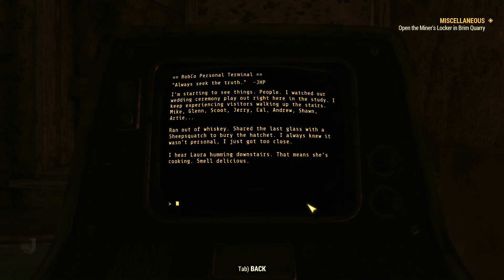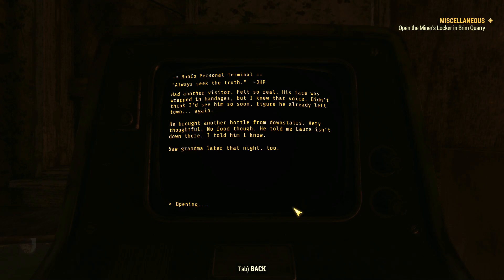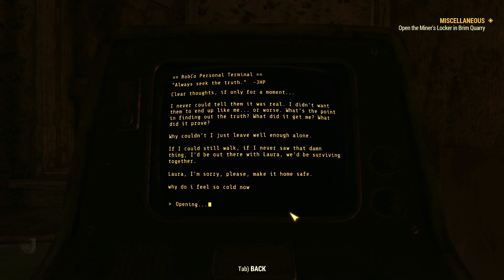"Laura Gone Day 16": "Had another visitor. Felt so real. His face was wrapped in bandages, but I knew that voice. Didn't think I'd see him so soon. He brought another bottle from downstairs — very thoughtful. No food, though. He told me Laura isn't down there. I told him I know. Saw Grandma later that night, too." "Laura Gone Day 19": "Clear thoughts, if only for a moment. I never could tell them it was real. I didn't want them to end up like me. What's the point in finding out the truth? What did it get me? If I could still walk, if I never saw that damn thing, I'd be out there with Laura. We'd be surviving together. Laura, I'm sorry. Please, make it home safe. Why do I feel so cold now?"